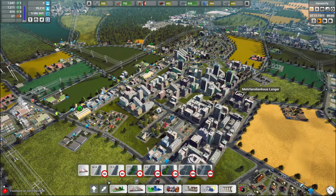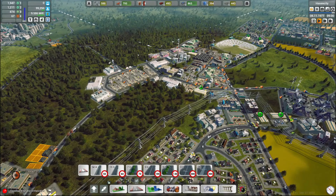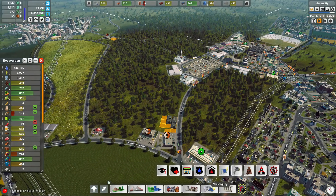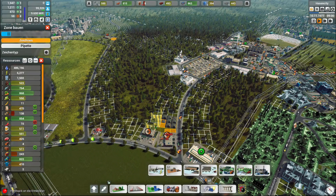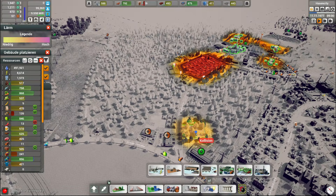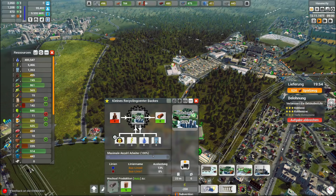Holz wird produziert, Dämmmaterial wird gerade krass verbraucht – ich denke mal wegen dieser Instandhaltungsgebäude, Gebäudesanierung. Die verbrauchen nämlich Dämmmaterial. Das heißt, ich sollte da nochmal was nachsetzen. Schauen wir mal kurz, wie viel Müll wir haben und wo dieser Müll ist. Mülldeponie ein bisschen größer noch wieder machen und ein kleines Recycling-Center mit dran setzen. Das wird dann Dämmmaterial mit produzieren.